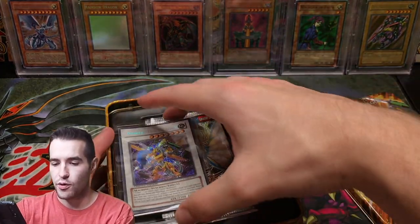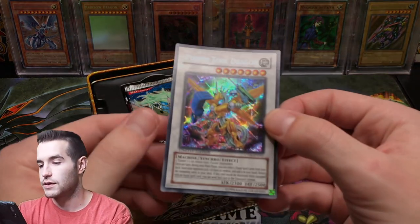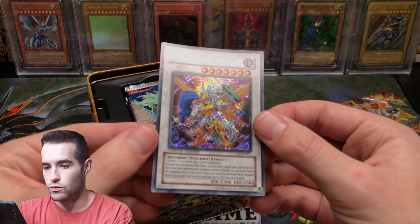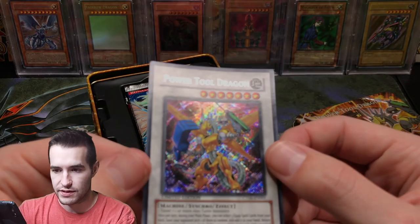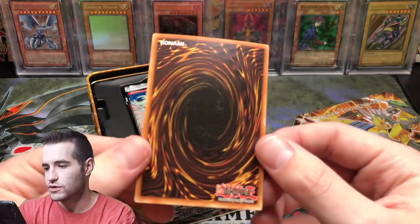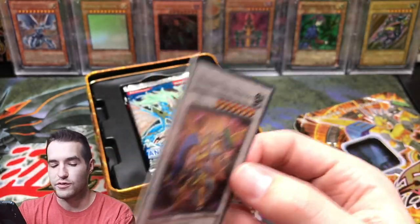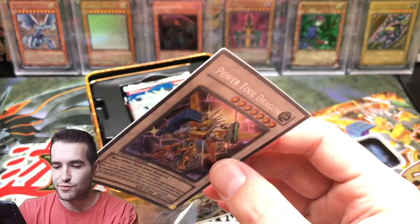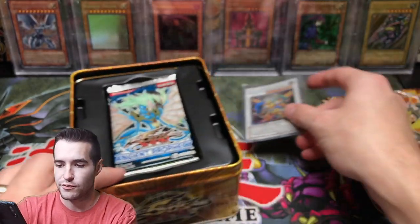All right, let's see about this promo. Hopefully it's not damaged. Ooh — oh wait, is that damaged up top? No, maybe not. Okay, a little bit of scuffing which you see a lot less on these, but overall compared to those 2002 and 2003 tins, that's pretty good. Pretty good for Kevin. Nice Power Tool Dragon.